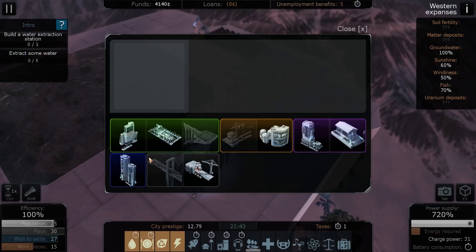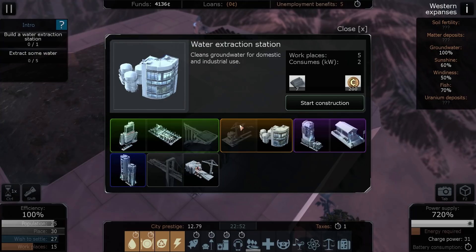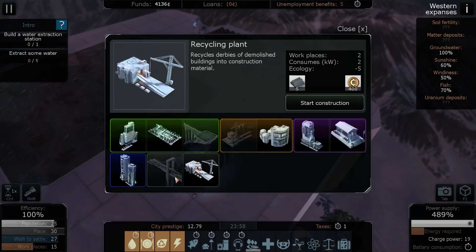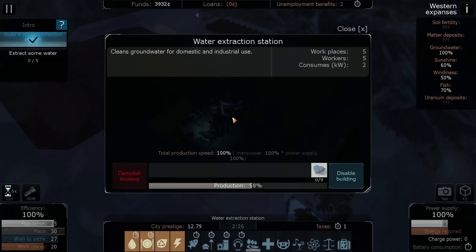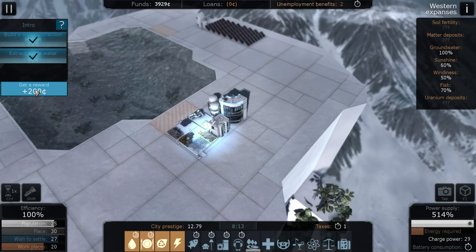Looking at the different building categories — green is possibly residential because it's got houses and parks, orange might be life support because that's water and food, blue appears to be employment (there's an office building on one of the small blue tiles), and grey might be utilities or recycling. Start construction of a water extraction station. Now we just need to extract some water. Because I've got 100% groundwater, it's going this quickly — I'd guess if groundwater was 50%, this production would go half as fast. We've done that; we can now provide our people with water.